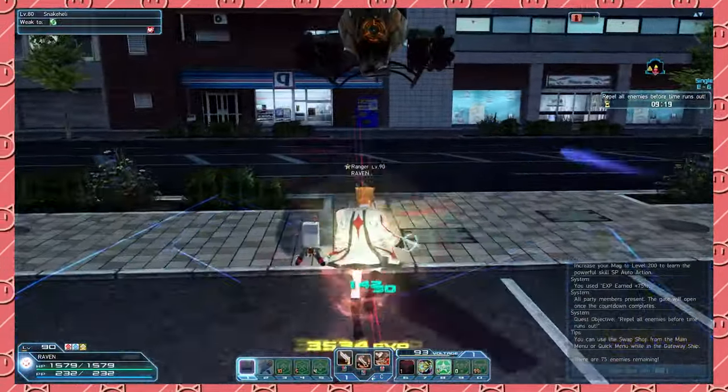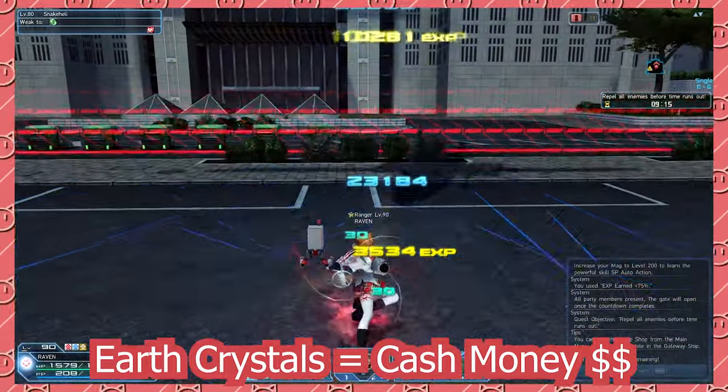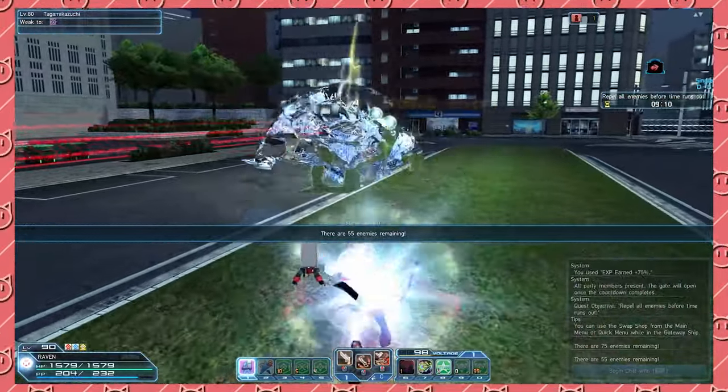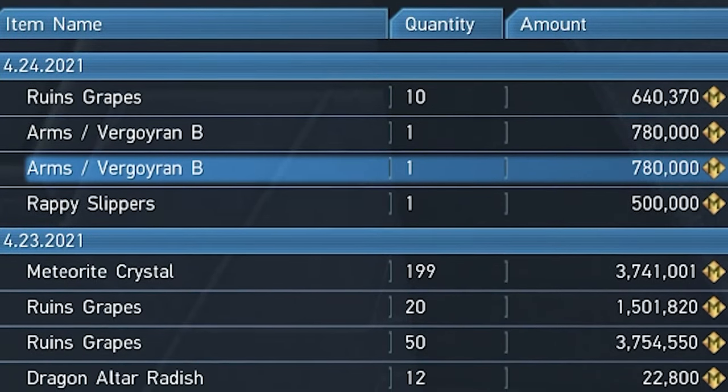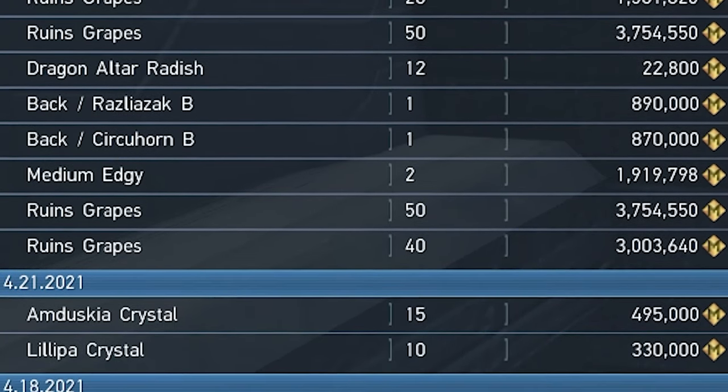And finally, if you have Earth Crystals in your inventory, they usually sell for around 200k up to 500k each because they are used for EXP Timed Abilities and Bonus Keys. So overall, don't throw away those crystals if you have them. List them on your shop when you have a pass active and watch that Meseta come rolling in.